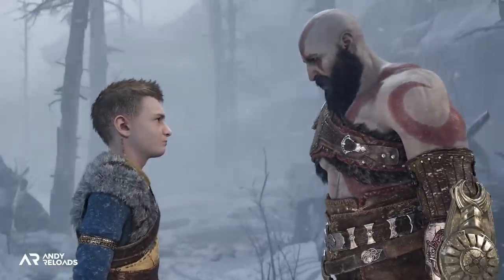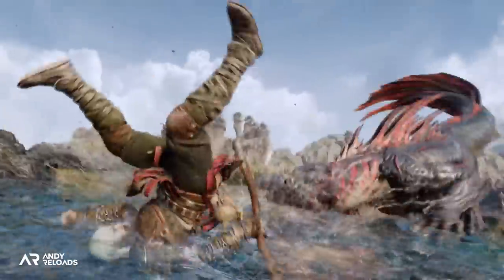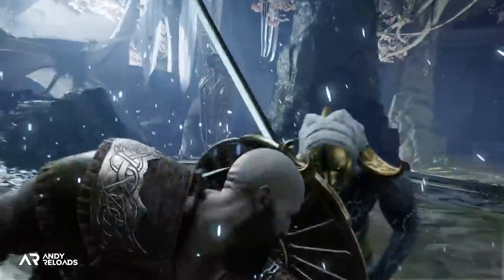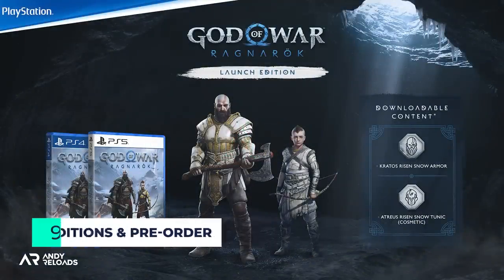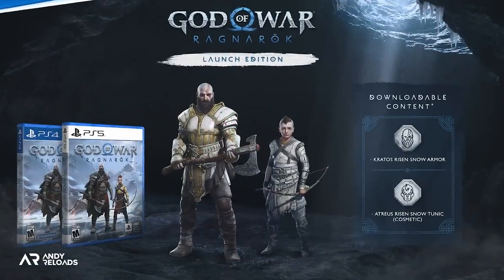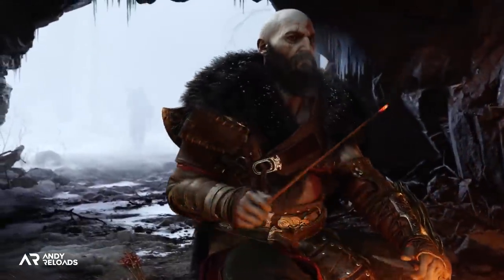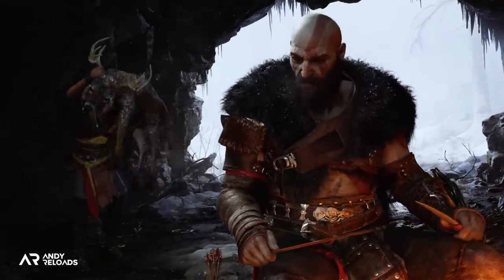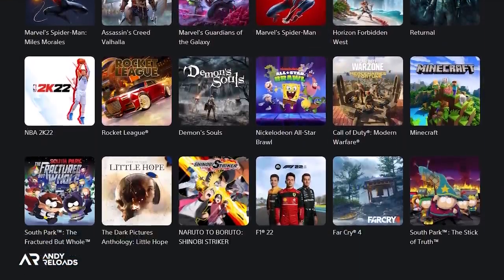You'll be able to pre-order the game from July 15th. The launch edition includes Kratos' Risen Snow armour set and Atreus' Snow Tunic. Prices hadn't been published at the time of recording, so you can check retail prices on the PS5 website once they're available.